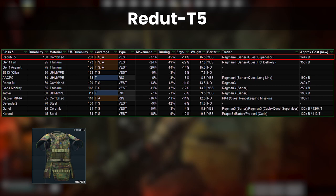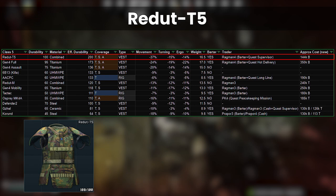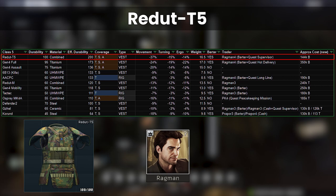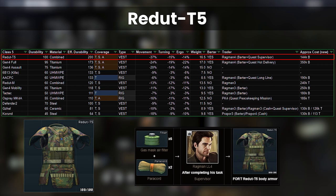The first armor in our list is the Redut T5, which was basically non-existent in 12.11 because there were almost always better options available, but actually looks like great value at the moment in 12.12 — probably because it's on Ragman 4 and not that many players have access to it yet. Plus, it's never been near meta in recent history due to its insane debuffs on move speed. For only 6 air filters and 2 power cords, it is kind of looking like a bit of a bargain at around 140k.